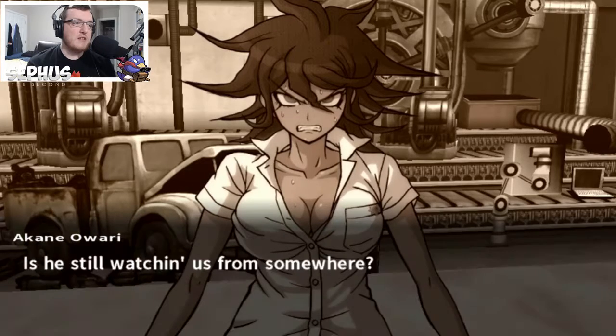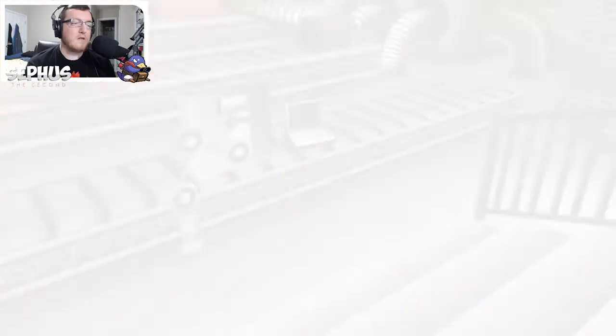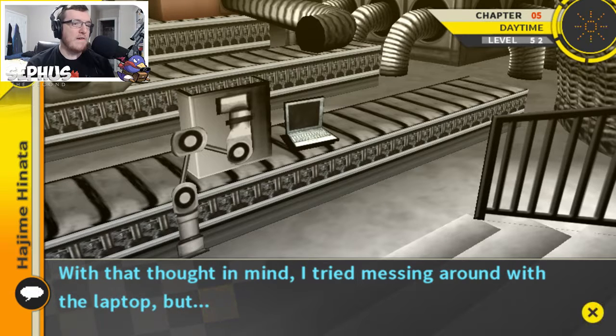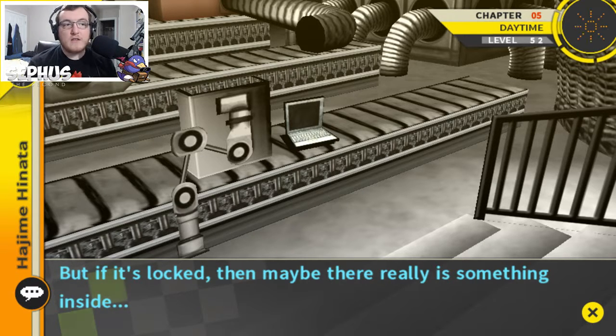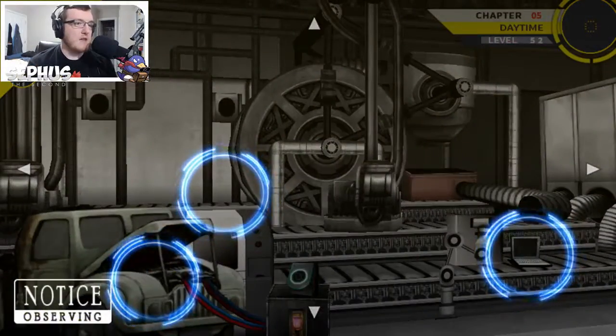We saw the message on his laptop. At the time Nagito should have already been killed, which means the video was recorded in advance. Besides the video, there might be a date on this laptop that could be used as a clue. I might try to mess around with the laptop but it's no use — it's locked. If it's locked, then maybe the release is inside. Maybe Chiaki can use her amazing gamer skills and find a way in.